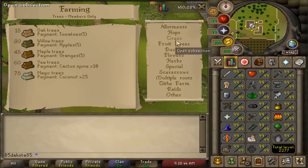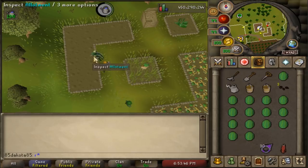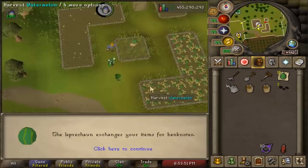Once you have a fully grown plant, harvest it with a spade. With a higher farming level and compost used, you'll get more produce. If your inventory fills up, use the produce on the tool leprechaun and he'll note it for you. Once done harvesting, replant seeds and start again. That's really how a farming patch works.